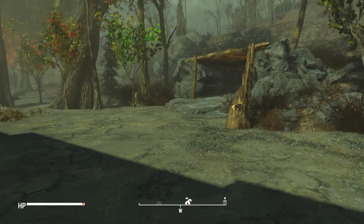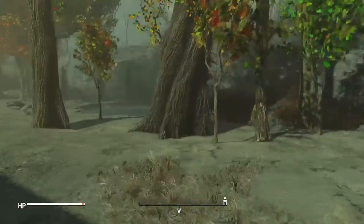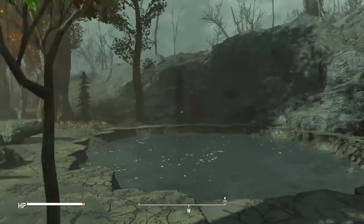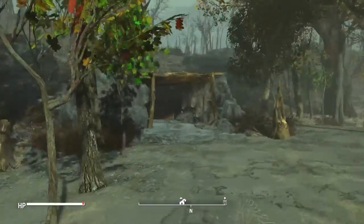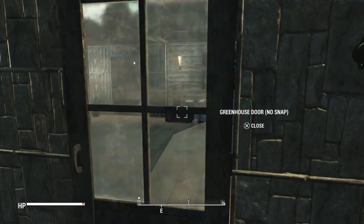This is my Starlight Drive-In — these are the mods I have active. This is where the water moved to, so I have a little oasis, my main workbench, and two main entrances.